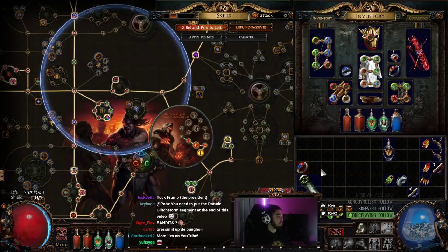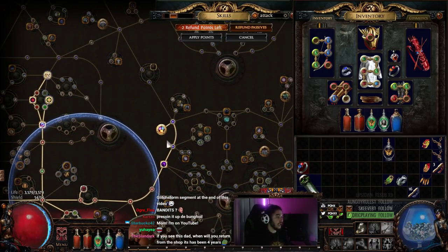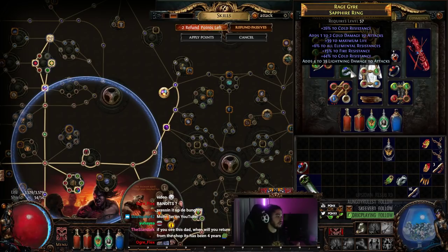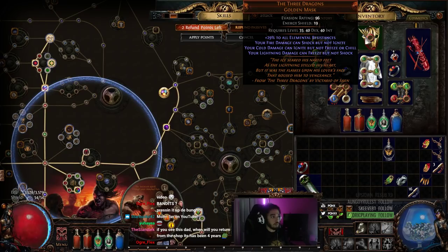To go over my links really fast, I'm going to give you guys a short description and then jump right into the build. One more thing to state is that you want to make sure you have cold damage somewhere on your gear and you want to use a Three Dragons.